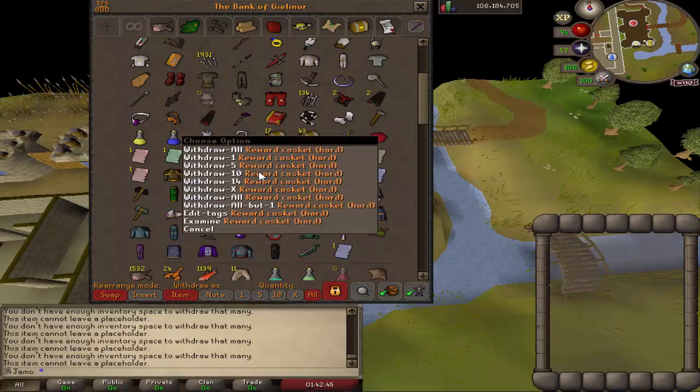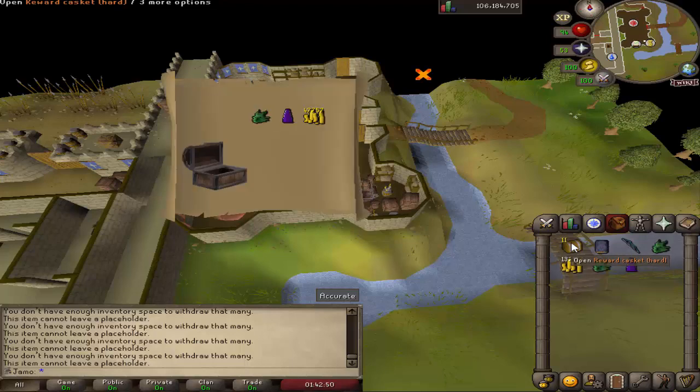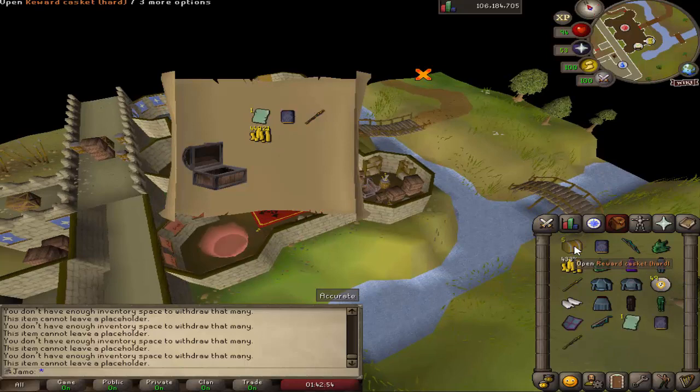Basically I have nothing from clues — I haven't done really any clues other than the few you've seen. I just went stockpiling them. A lot of this stuff, a lot of the God d'hide should be good, should be unique. And we already have top and bottom, so that should be solid.